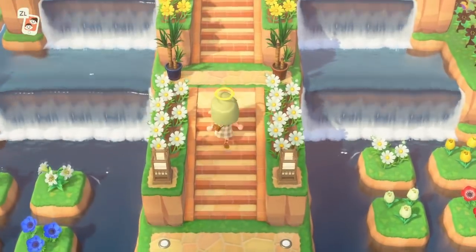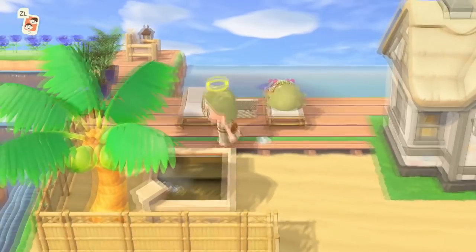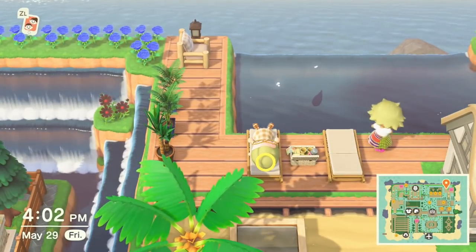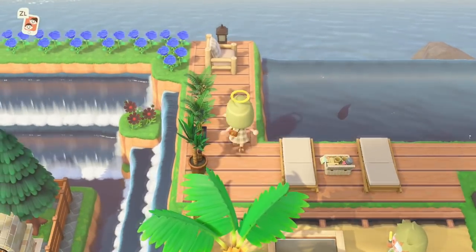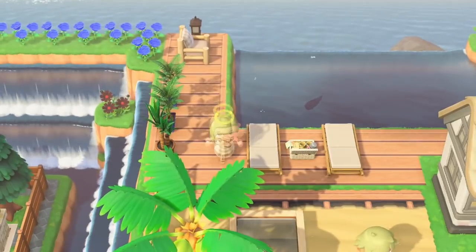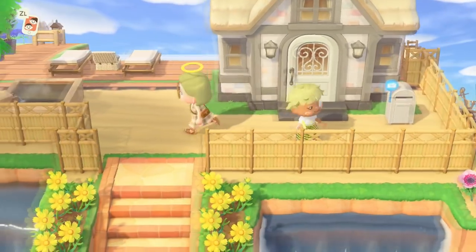I halfway wish I had done an ASMR tour that was just a walkthrough without me talking, just because this is too beautiful and too amazing. I'm very breathtaken by this and it's making it hard to talk about the island because I'm just in awe. This deck up here by the water is gorgeous — it looks like an infinity pool outside of the house. And then they stand in front, so it's like a beach house also.